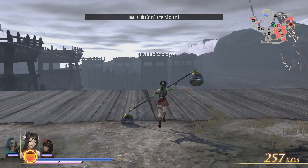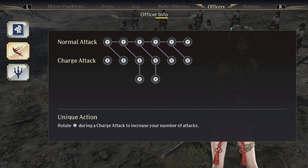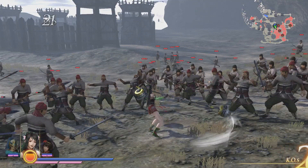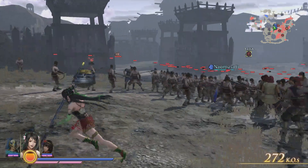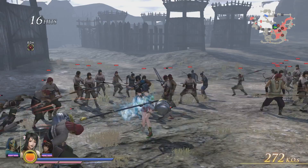Let's take a look at Guan Yin Ping. She has six standard attacks and up to a C6 combo, same as Xia Hou Ba. Her weapon is really interesting — it kind of looks like one of those poles you use to balance water on. Her C1 pounds forward into a smack. Her C2 is a standard launcher. Her C3 is where it gets interesting.